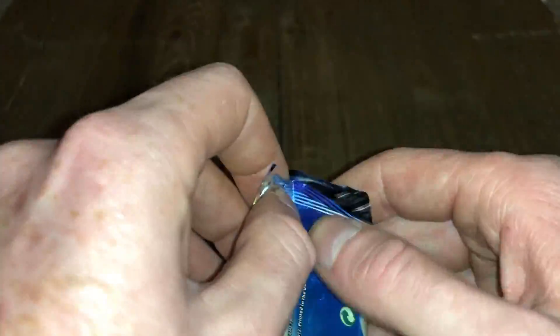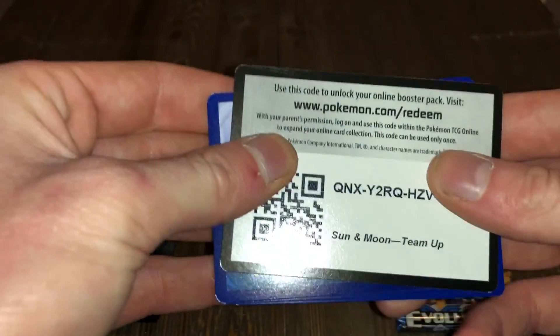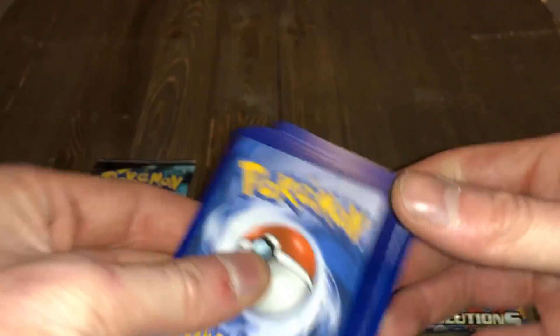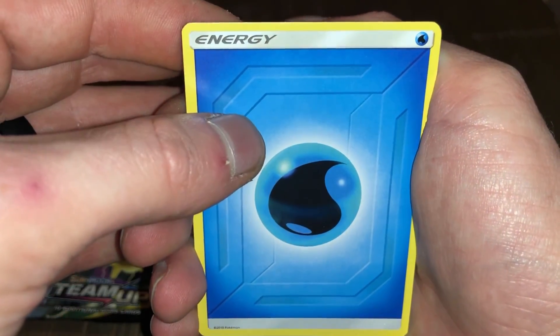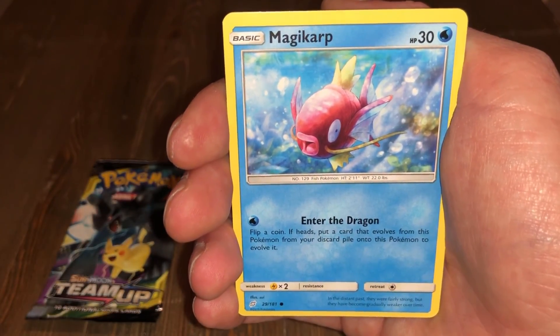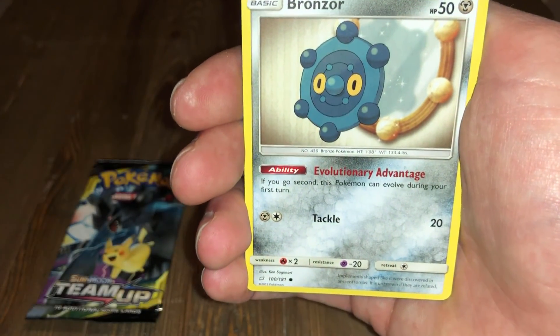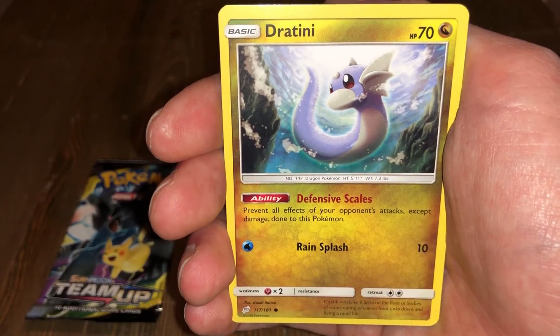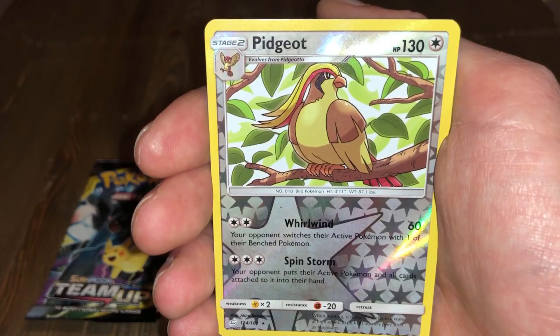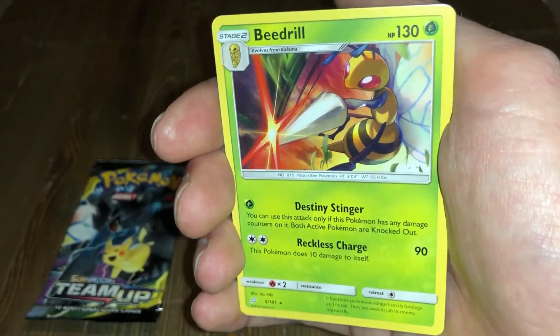Go into Team Up and then we'll open the Evolutions pack, then end with Team Up. There's your code card. We got water energy, Flappple, Morgrem, Spirit Tome, Magikarp, Poochyena, Alolan Geodude, Bronzor, Giratina, a Pidgeot reverse rare, and Beedrill non-holo rare.